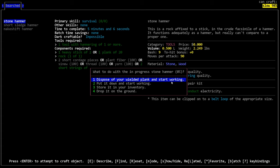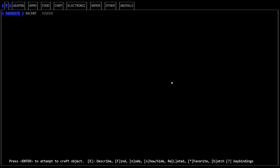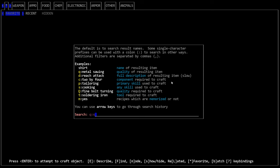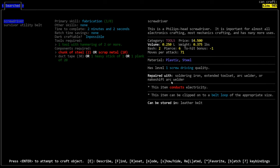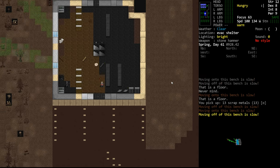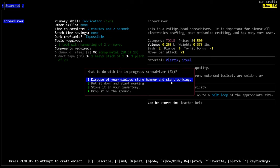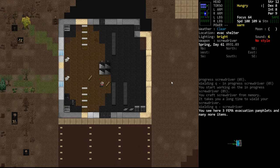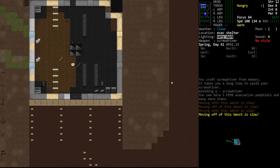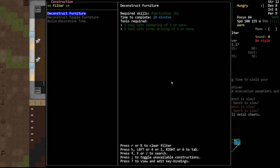We'll make the stone hammer out of a heavy stick because that is less valuable. We now have a stone hammer. We're also going to need a screwdriver — searching for 'screw' shows the screwdriver requires chunks or scrap metal, which we have. We'll grab the 13 scrap metal, come back to the light, craft the screwdriver using the heavy stick again. Now we have a hammer and a screwdriver, which are necessary to deconstruct furniture.